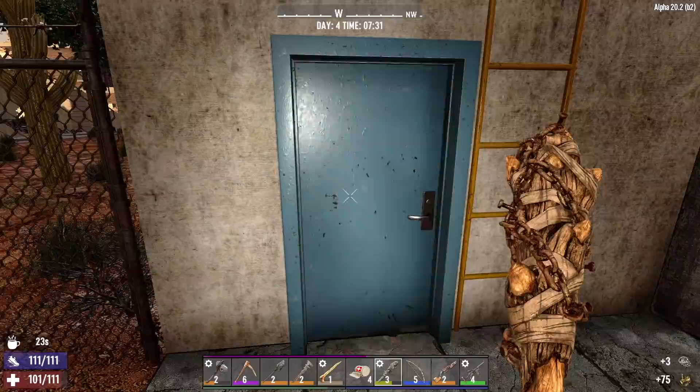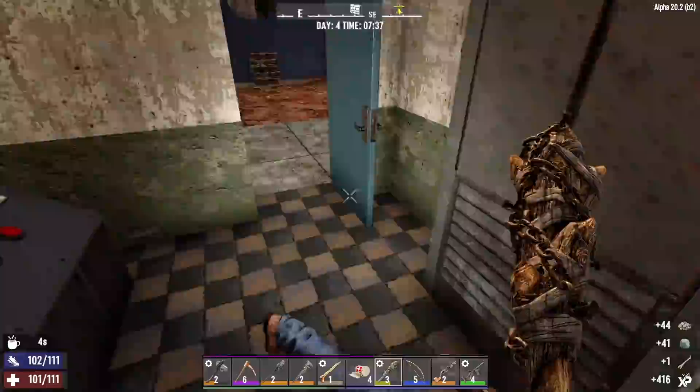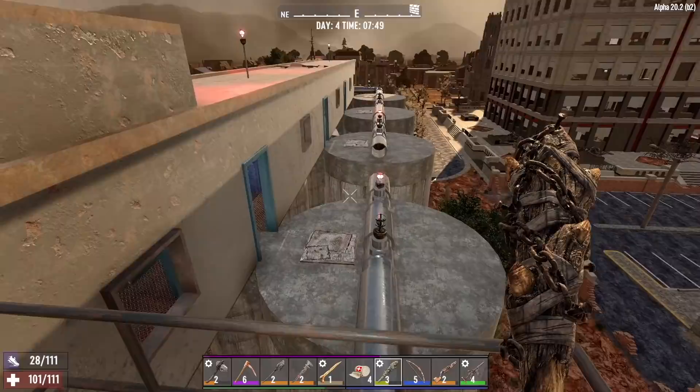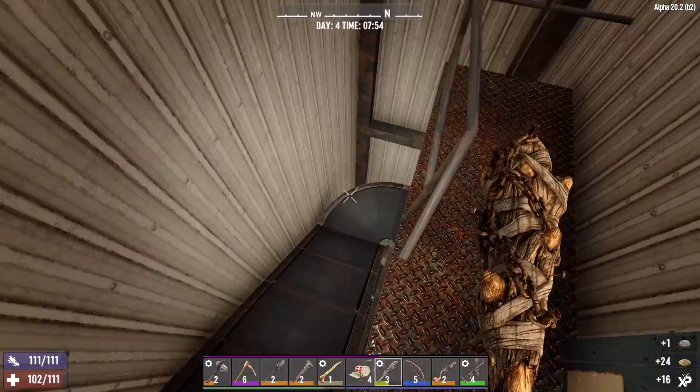We got something down here, let's go check it out. Zombie in the corner. Looks like a little control room. We got a nurse beating on the gate right here. He's dead. Is this anything? No, I don't think so. Not much going on down here. Got a bunch of hatches over here - that's interesting. A zombie behind the door? No. I'll take the sand and the rotten flesh.